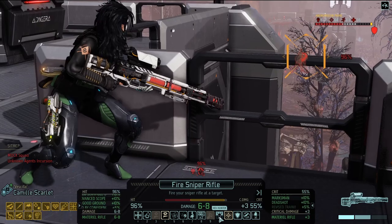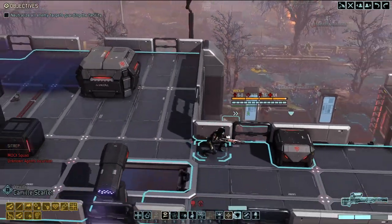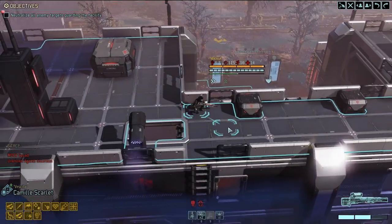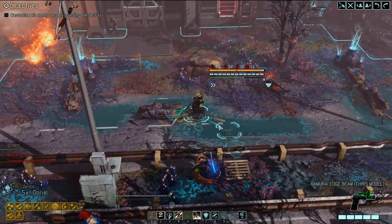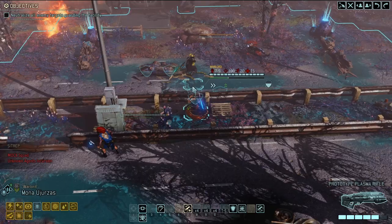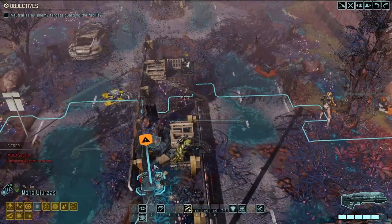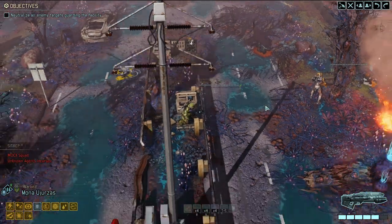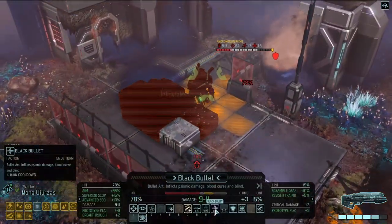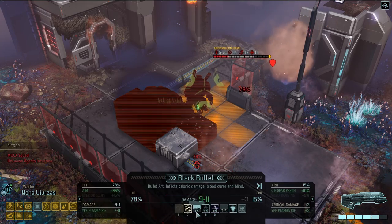I don't think the incendiary shot works on him. I'm assuming the Andromedon Prime does not have psionic power - I could be wrong. I don't think Rapid Targeting is going to help either. Turbo could shotty on it but that's not a lot of damage - we need to get closer. Give me Rapid Targeting on him for better hit chance. Then try the Black Bullet - blind him if we can.